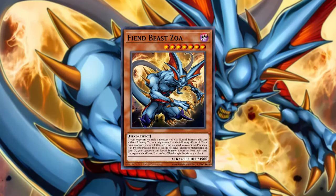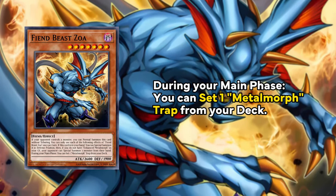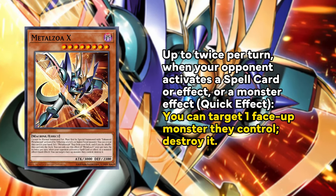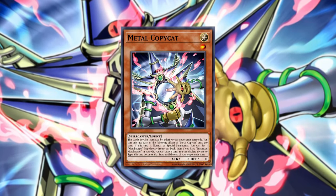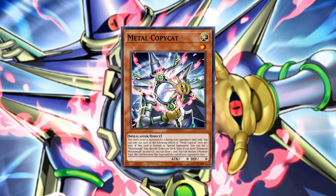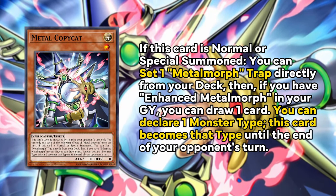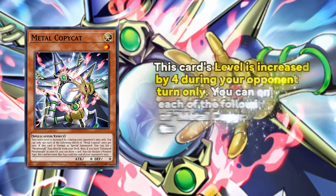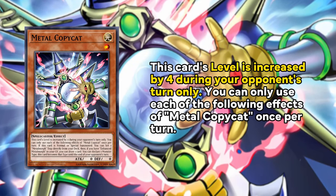This archetype also contains two new Zoa cards: Fiend Beast Zoa, which can search for the new Metal Morph Trap, and Metal Zoa X, which can destroy cards when your opponent activates a spell or monster effect. There's also the Metal Copycat, which is a mini Normal Summon engine that can make the Omni Negate live by Normal Summoning itself and setting the Enhanced Metal Morph from the deck, then changing itself from a Spellcaster into a Dragon by its own effect, and during the opponent's turn it becomes a level 5, which fulfills the requirements to activate the Metal Morph.